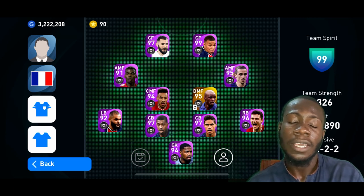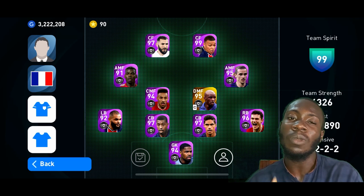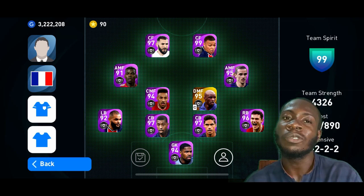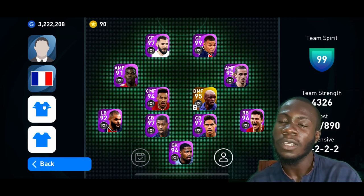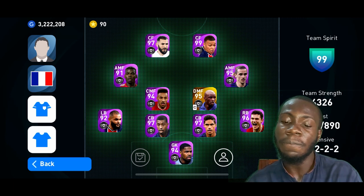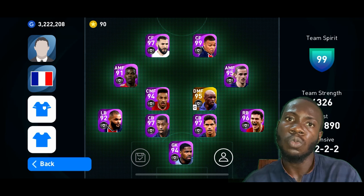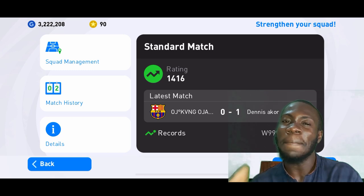As you can see in squad management, all my players are from France — Benzema, Mbappé, Pogba, and the rest. If it's about a club on Match Day, if you pick Man United you should pick only Manchester United players. This will help boost your rating and help you win matches easily, as all these players will always be in form. If you only have one player from France but you have gold ball players from Ukraine, it's better to use Ukraine. That's simply how Match Day works.